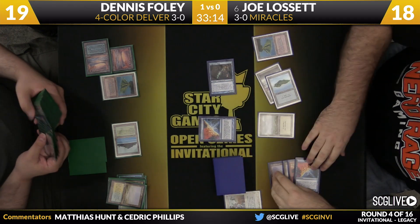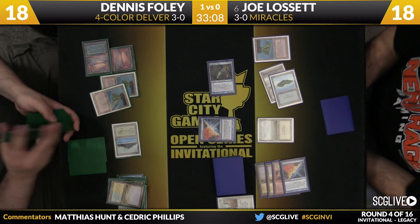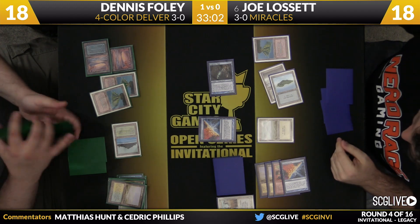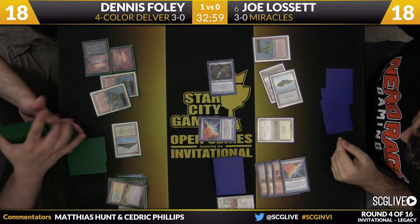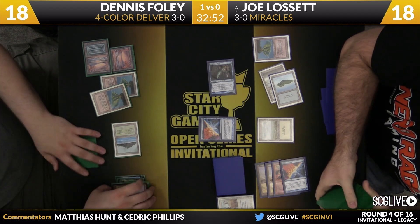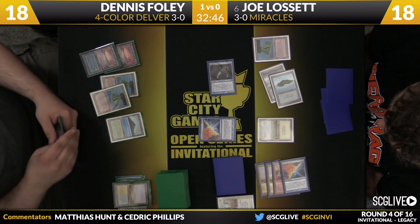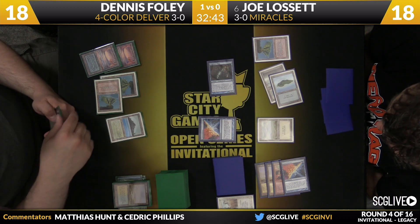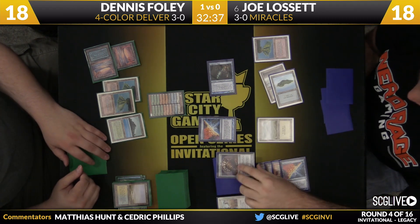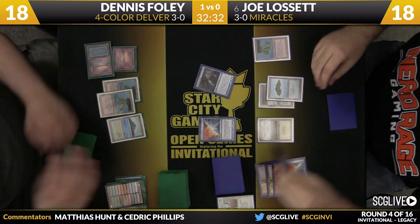Here's Counterbalance. Foley's going to sacrifice that Flooded Strand and get another Volcanic Island. So blue, black, red, and green mana here for Dennis — he's got them all. Now the question is, can he get out from what Joe's doing? Joe's starting to come from a couple different angles — he's got Snapcaster Mage pecking away, and a naked Counterbalance, but you want to get that off the table. Foley picks up a Delver of Secrets. Looks like he'll go with Underground Sea. Counterbalance on the stack — that's not good for him. Of all the one-mana cards to reveal to it, that's the last one Dennis wanted to see.